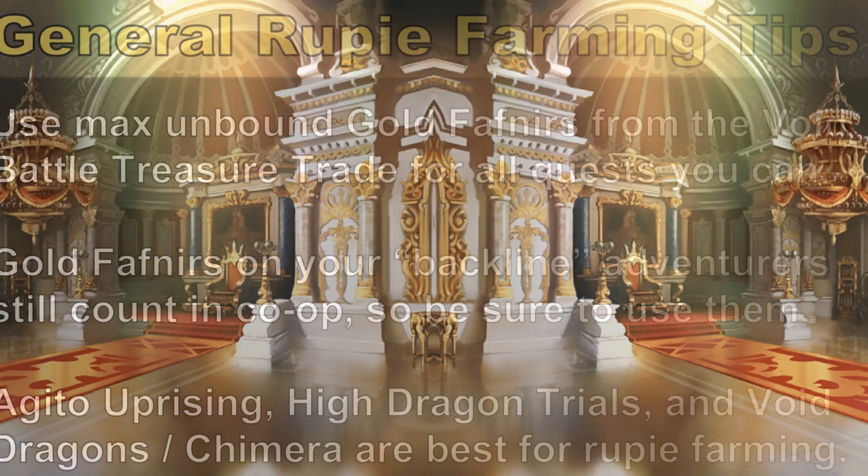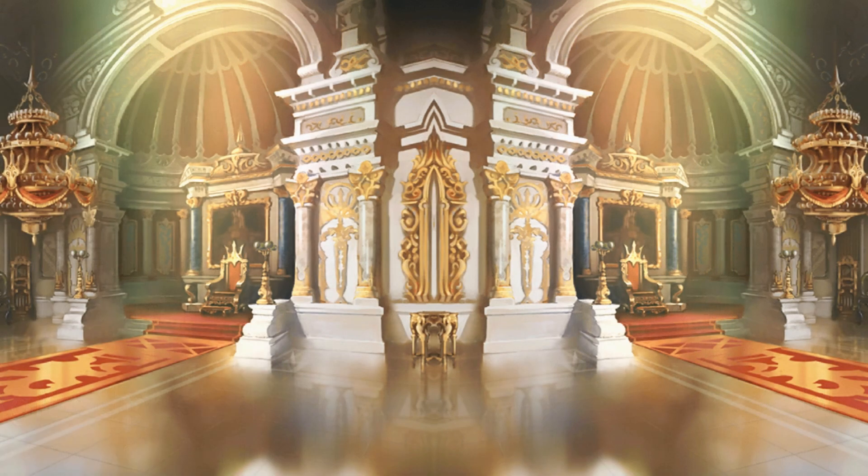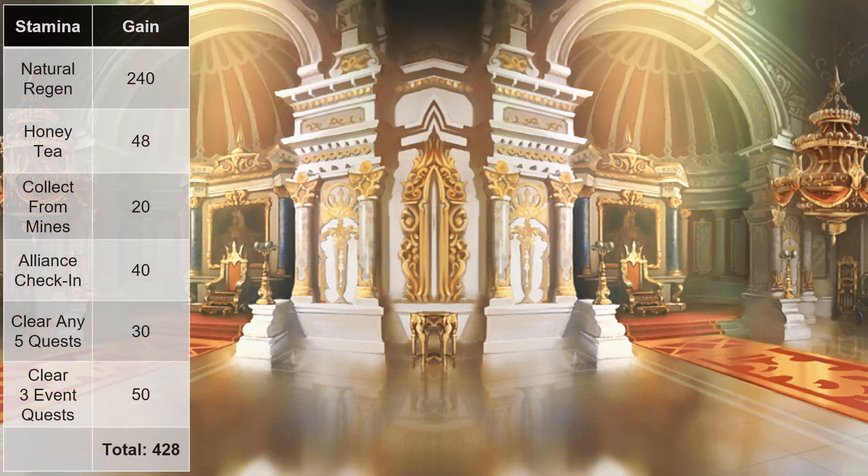Every day in Dragalia Lost you have a fixed pool of stamina to work with. Stamina recharges at 1 per 6 minutes under normal conditions, so from natural regeneration alone that means we all get 240 stamina per day. A second source of stamina is the Halidam, which generates 1 honey tea every 30 minutes — that's an extra 48 stamina per day. Then there are daily endeavors: if you collect from the rupee mines once a day, you get a quality honey worth 20 stamina. If you check into your alliance, you get 2 quality honeys worth 40. And if you clear any 5 quests, you get 1 exquisite honey worth 30.